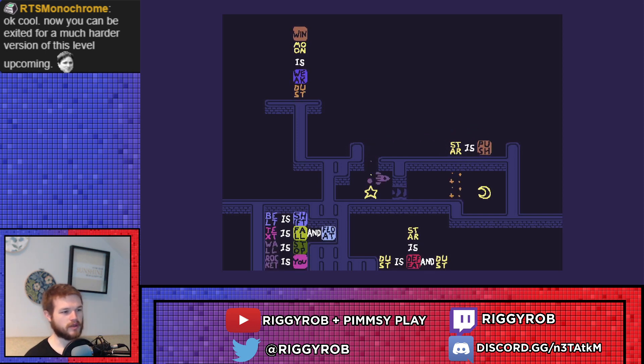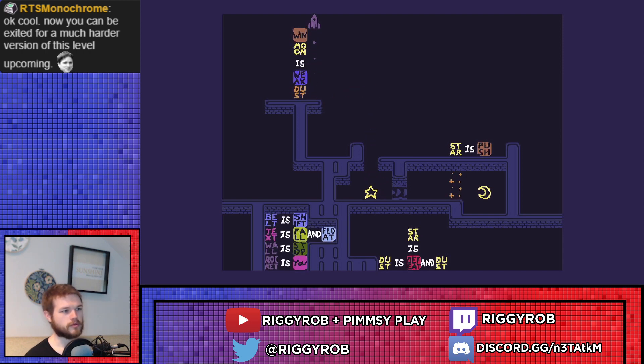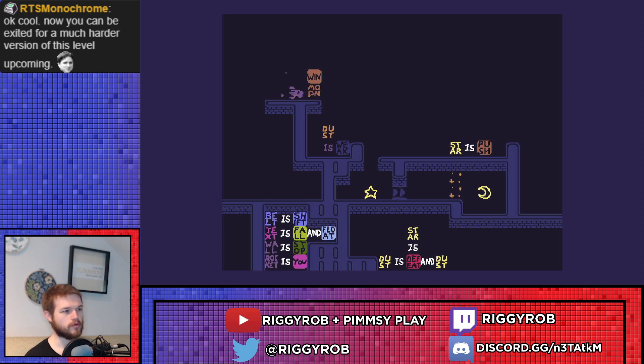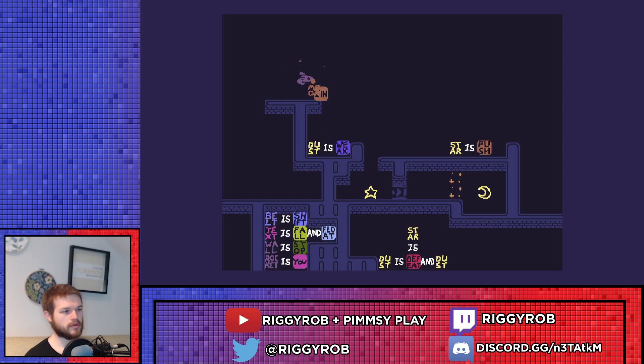And we can move star into the bottom of this here. Then we're going to go ahead and make dust is weak, and we're going to do that by making sure that moon doesn't get converted into dust. So we'll do weak over here, and then we'll push is. We'll make sure win is on the right-hand side of moon, so we'll do it like that. Then we make dust is weak. Then we can push win across here, have moon push there.